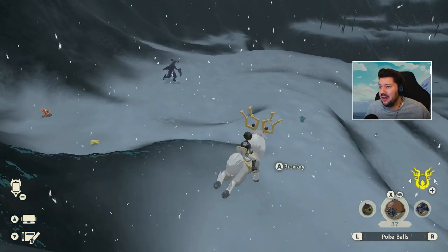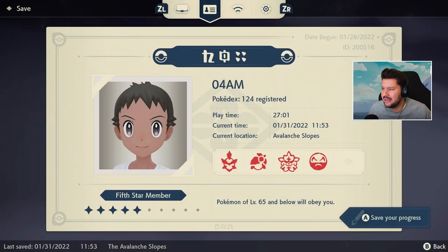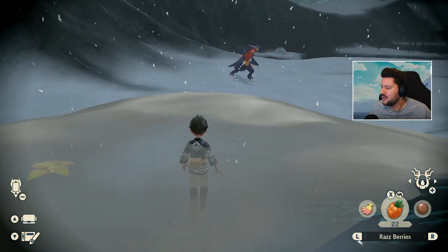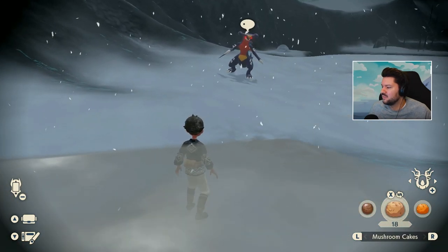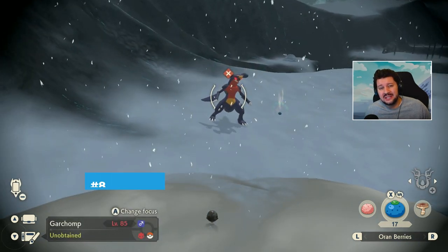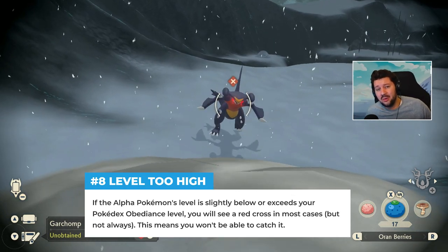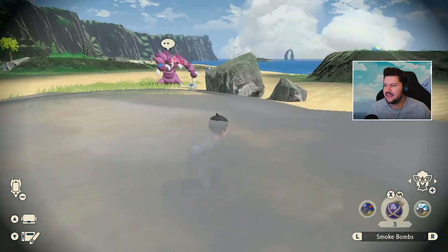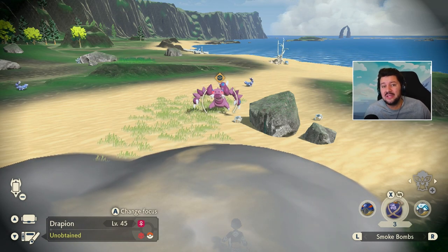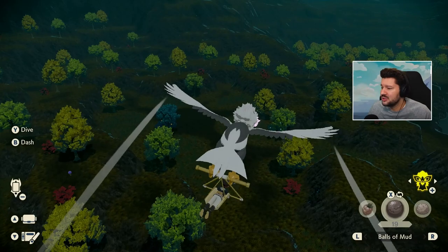I think this is the perfect test — we found an Alpha Garchomp! So this one is probably a very high level. We save right here and carefully approach. First, we throw a Smoke Bomb to get closer, then throw in an Oran Berry. We want to lock onto his rear — and we get an X icon, which means you won't be able to catch him in any way. So you skip him and focus on Pokemon with a lower level, or wait for your Pokedex to reach a higher level. We've got another Alpha Pokemon right here — this one is level 45, so we can catch him. We don't have the X icon; we actually have the color of the Pokeball itself. So now scanning for Alpha Pokemon in the second region.